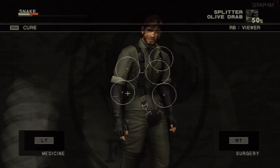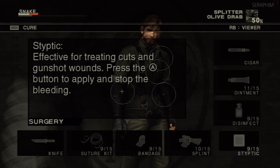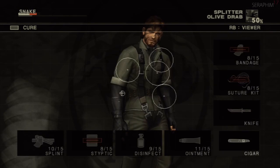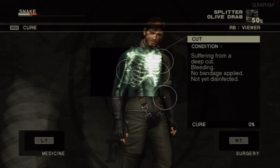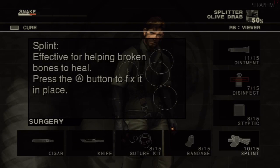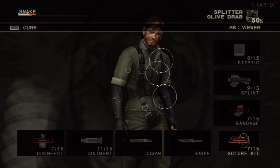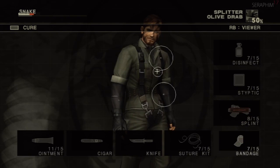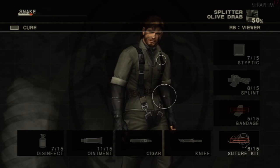After a couple more cinematics it's going to introduce you to the healing system, which we'll be doing quite a lot of in the game. It involves using the specific item on the specific body part and it's pretty realistic. Occasionally it's kind of annoying because you think you've applied enough to stop a wound and it wants you to apply something like a styptic. You can also accidentally use things that don't heal you, so be careful if you just bash the buttons.